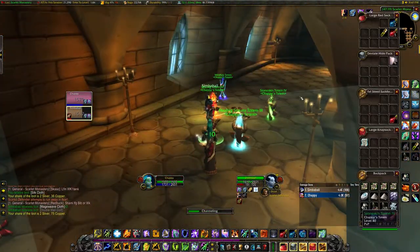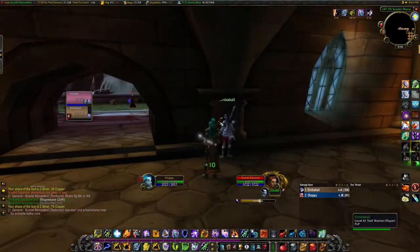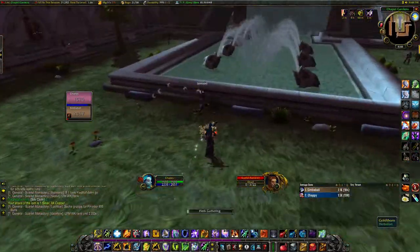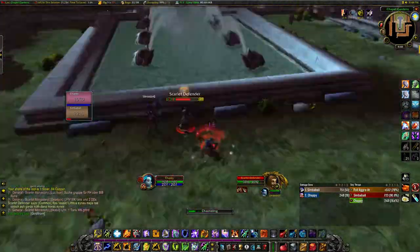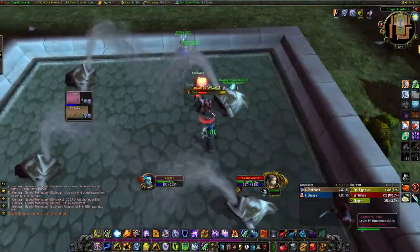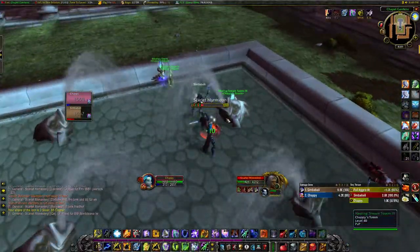This dungeon has three bosses, starting with High Inquisitor Fairbanks and ending with a double boss fight of Scarlet Commander Morgraine and High Inquisitor Whitemane. There is only one quest left for the Scarlet Monastery as a whole, and that's the last part of Into the Scarlet Monastery, for which we have to kill Morgraine and Whitemane.